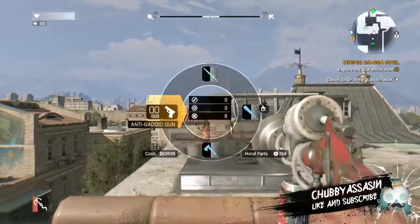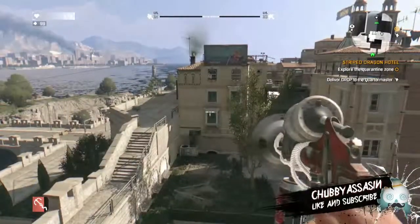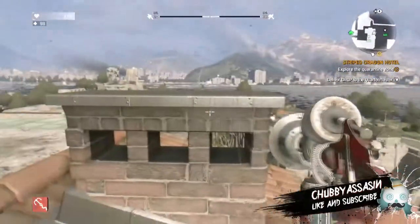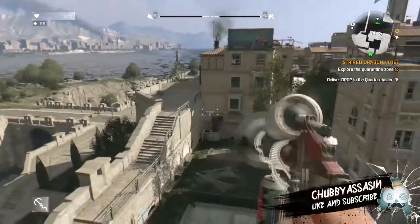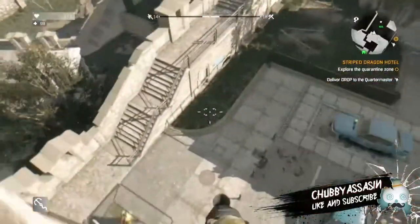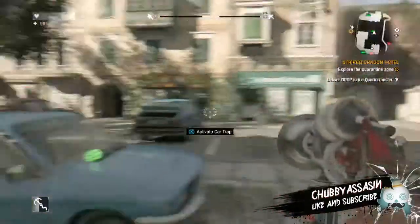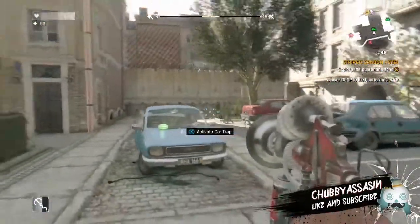Hey guys, how you doing? So I bought Dying Light recently and I nearly completed it, and I played one of the side missions called Legless Spider. Basically for the mission you get a weapon called the Anti-Codoid Gun, and this weapon is extremely overpowered and is pretty game-breaking to be honest. It is one of the most overpowered weapons in the game.